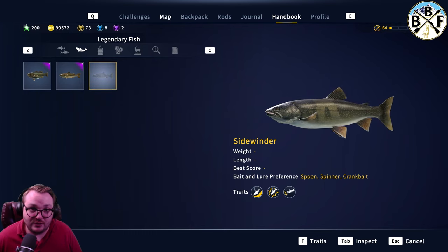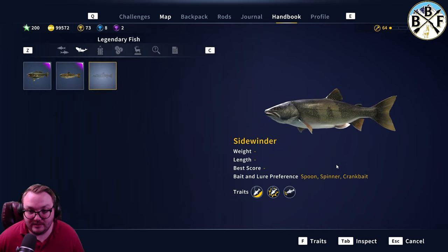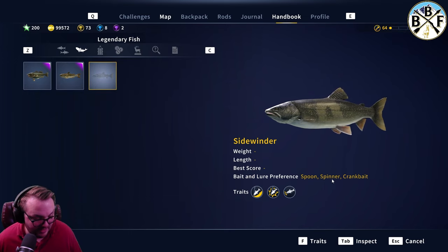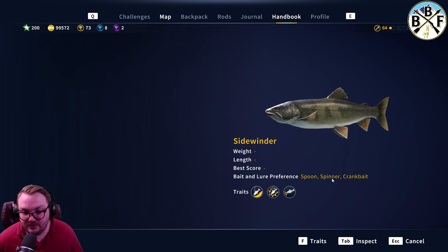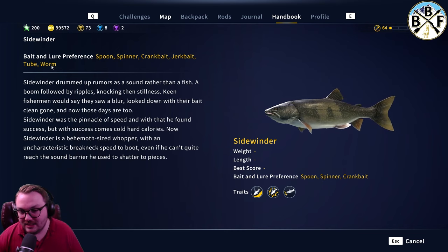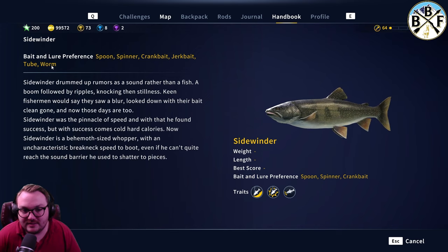For bait: lure, spoon, spinner, crankbait are all options. I'll use the biggest spinner possible because it sinks faster. But what I use most often is the worm — I jig with the biggest worm I can get on a jig setup, reel it in fast while jigging. I do that because it's what works for lake trout for me, and I see a lot of people have success with it.